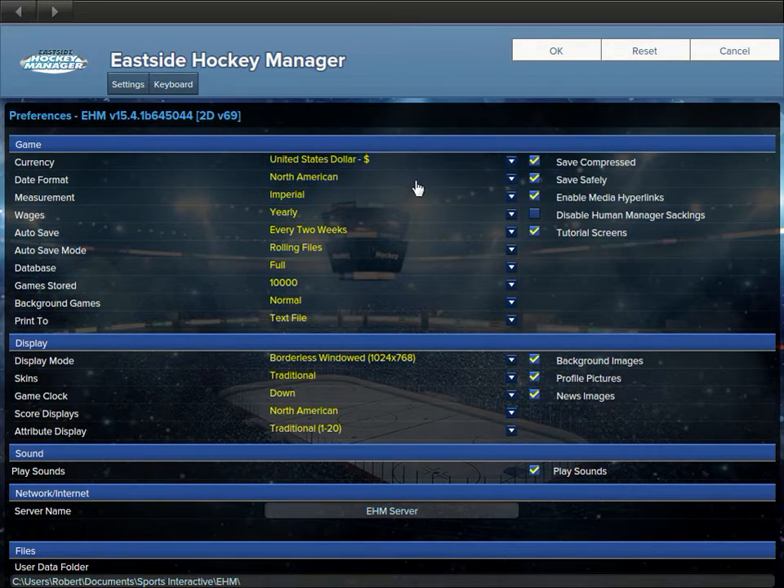Date format: North American. Measurement: Imperial, because we don't use a metric system here. Wages: yearly, weekly, monthly — you can select whatever, but yearly is probably the best as that's what everybody uses. Auto save every two weeks. Rolling files basically keeps your original save and then three overwritten saves. I prefer that.